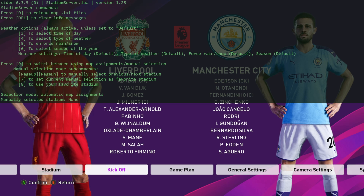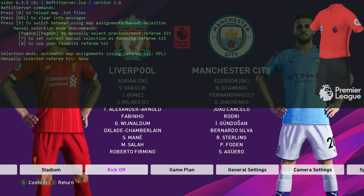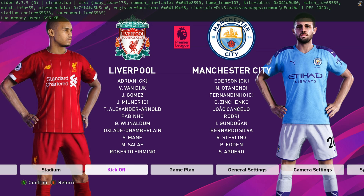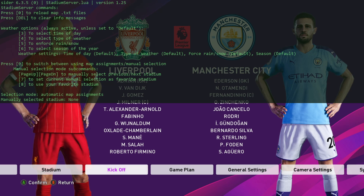At the very top you can see the first one is the stadium server. Pressing one on your keyboard navigates to the next menu. So we go from stadium server, then scoreboard server, then ref kit server, ball server, goalsong server, e-trace, and camera. The ones we're interested in I'm going to show you now, starting with stadium server.